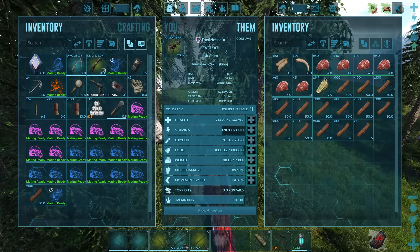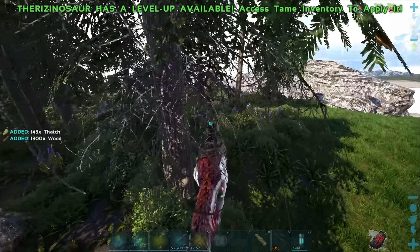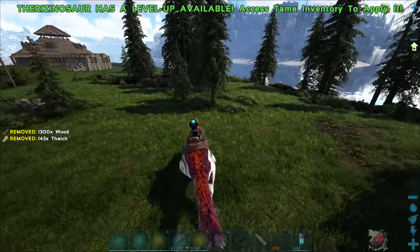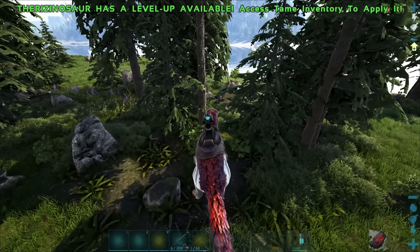As soon as I hit any of these trees we're just gonna immediately get overburdened. Therizinos are great at gathering wood and fiber. They can also gather thatch.